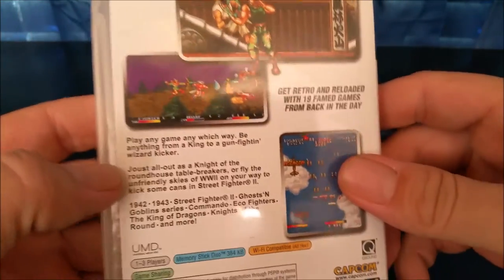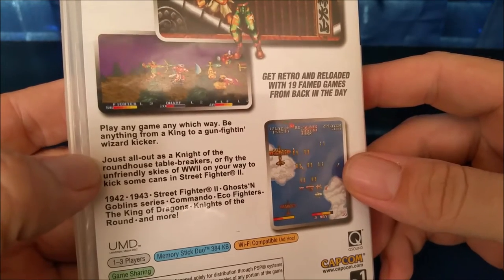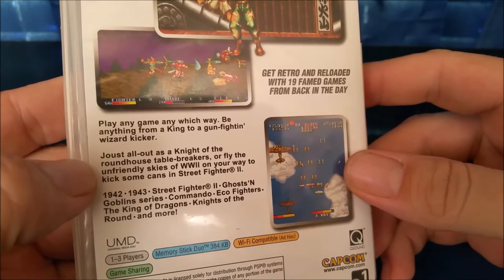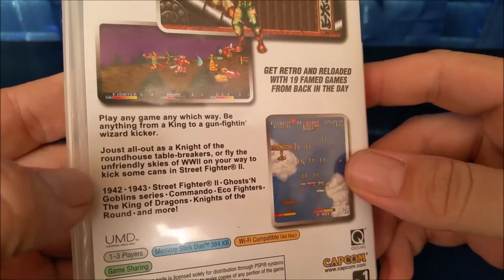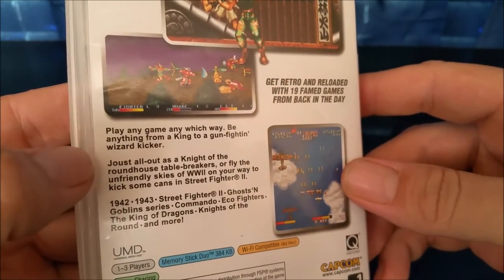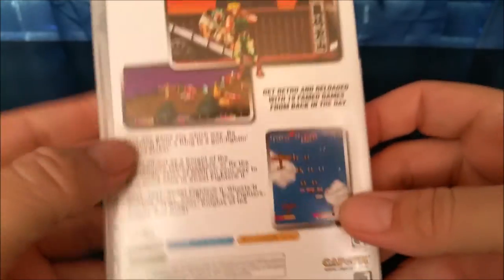I was recently looking at the back of this — I had never read it before. Listen to this: 'Play any game any which way. Be anything from a king to a gunfighting wizard kicker. Joust all out as a knight of the roundhouse table breakers or fly the unfriendly skies of World War 2 on your way to kick some cans in Street Fighter 2.' What the heck kind of word salad is this? It doesn't make any sense. I'm going to have to start looking at the backs of more of my games.